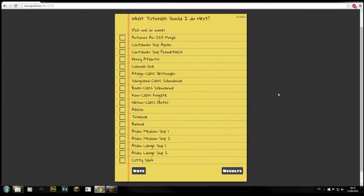Hi guys, welcome to this weird little vote video. What tutorials do you guys want me to do next? There'll be a link in the description. Comments are disabled on this video so you use that link instead — it's easier to count votes. You'll go to the straw poll and click which ones you want. I'll be showing them in the rest of the video so you can see the ships and the plane you actually want to see.